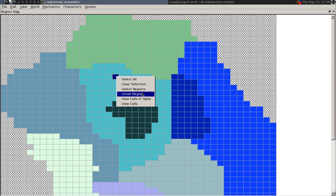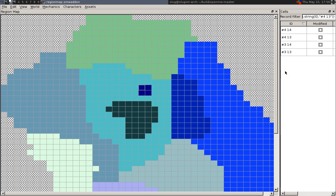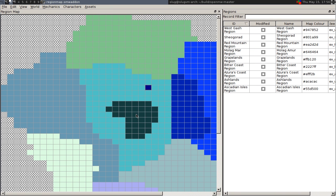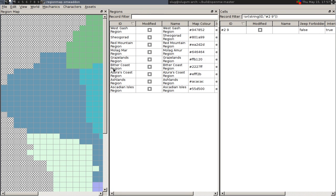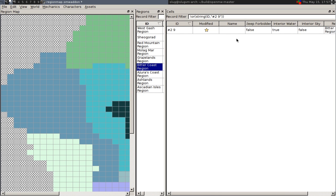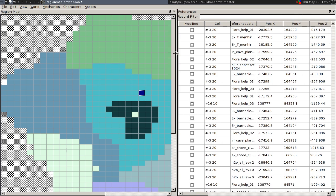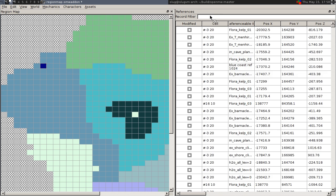The region map now has a menu with selection and editing options accessible via right click. The region map also features drag and drop functionality like many other parts of the editor. For example, you could change a cell's region by dragging a region record from the regions table onto the cell. You can also drag cells from the region map to filter bars and applicable tables, such as the references table.